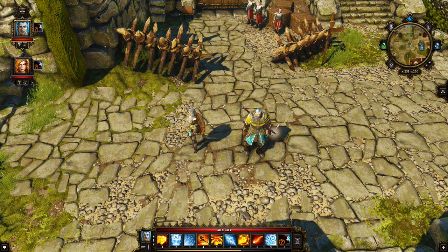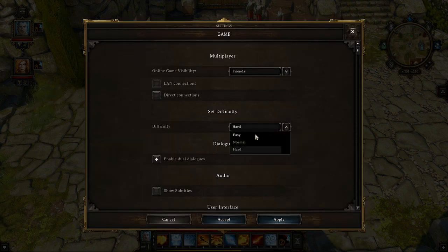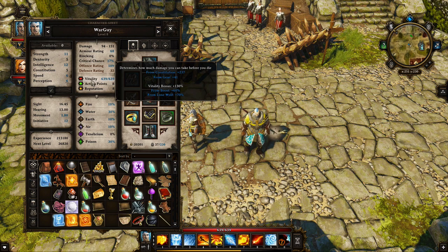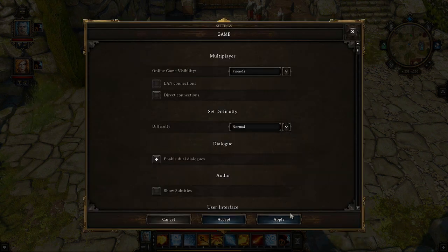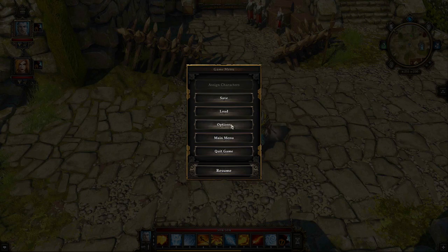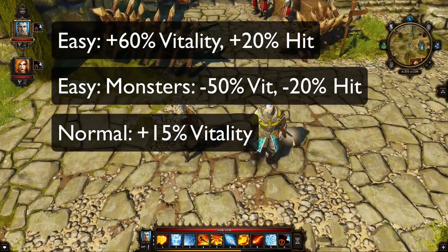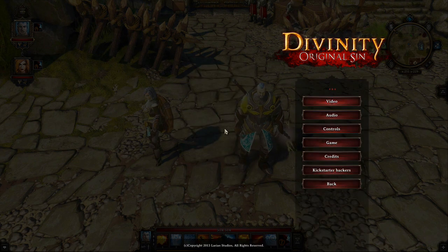On easy you get plus 60% vitality and a plus 20% chance to hit monsters. For example, right now I have 400 HP on this character. If I switch to easy, I suddenly have 639 HP — a massive health boost. On normal it would be around 514 HP, a 15% vitality boost. So easy is very easy, and normal is normal.